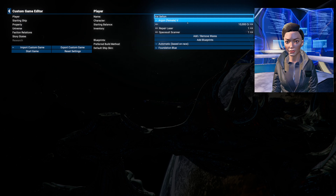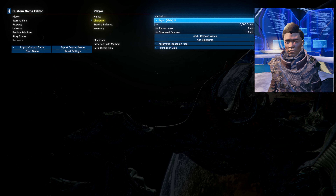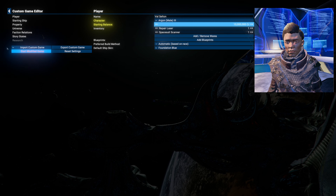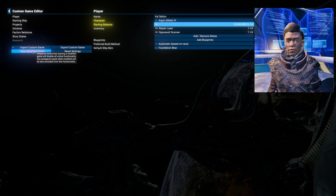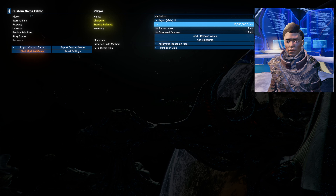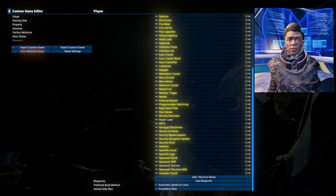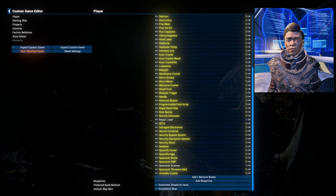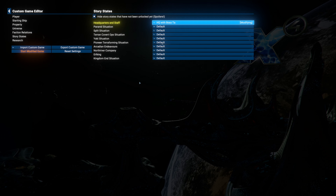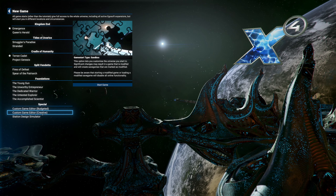In the new game creative mode, anything you change will now be highlighted in bright yellow, whereas before it was a more muted orange-yellow. It also now clearly shows a warning that starting a modified game will disable all online functionality, and any save made in a modified game will be excluded from that functionality as well — including achievements.